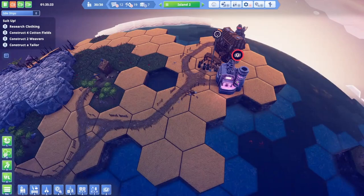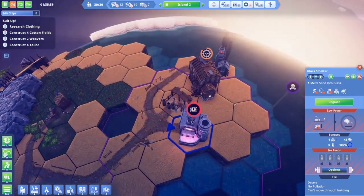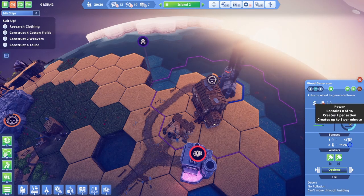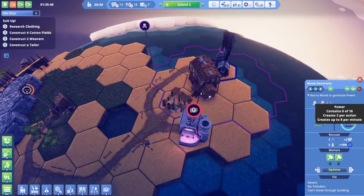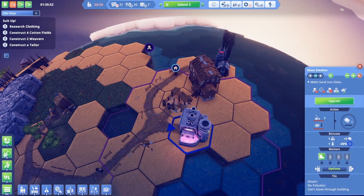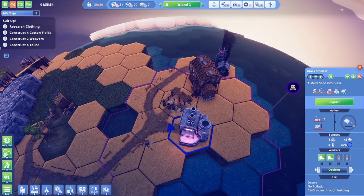What's going on here? It still shows low power. It says it's making power — it's up to 8 per minute. There we go, now it's not low power. Uses one per minute, so that should be lots of power.